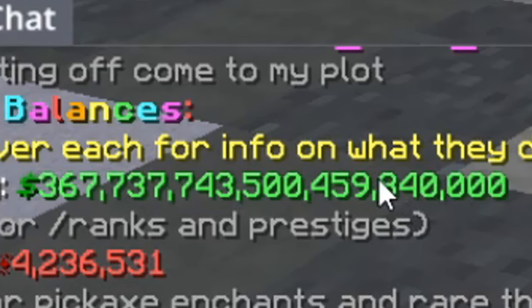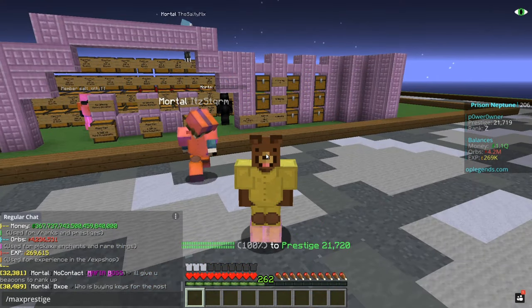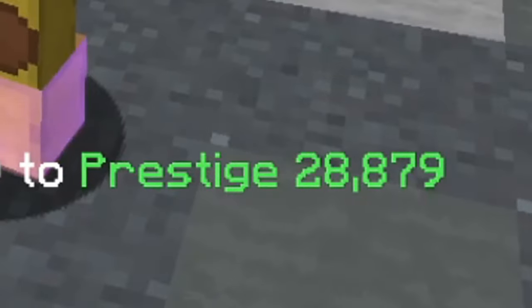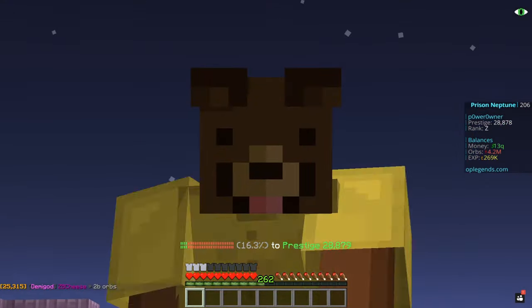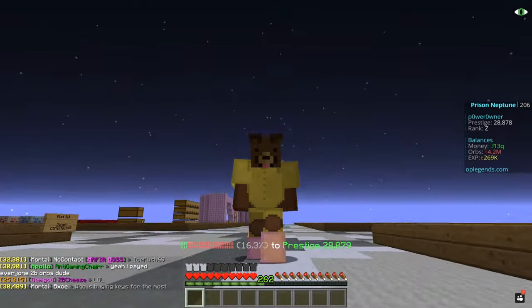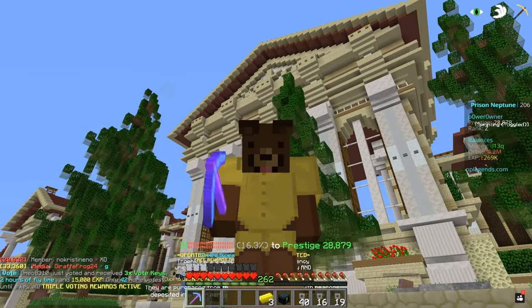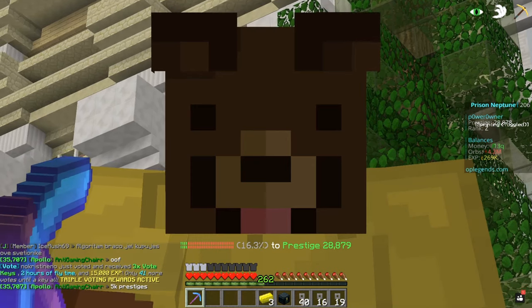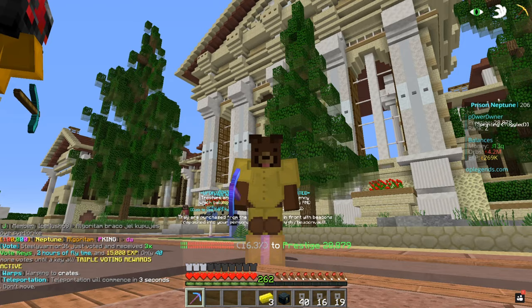Damn, I don't even know what this amount is but it's definitely a lot. We're going to type in max prestige — 3, 2, 1, bam! We managed to prestige 9,000 times, which is insane. We're almost at 30,000 prestige, which is pretty nice. The max prestige you can have is 100,000, so we are 28% of the way there. In one hour getting 9,000 prestiges is very solid. We also got quite a bit of orbs, so we can start upgrading our usual pickaxe. We managed to get 2.5 million orbs, which is amazing.